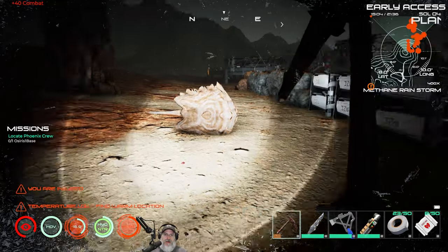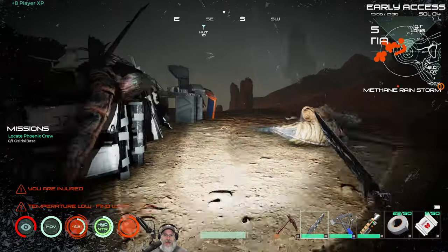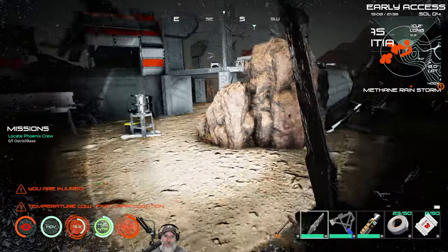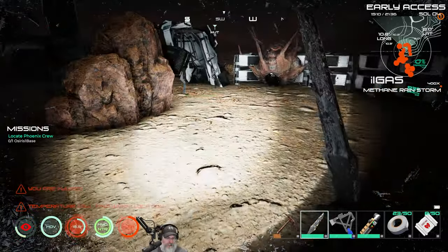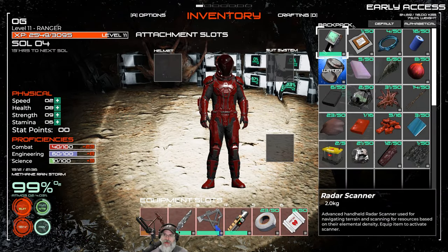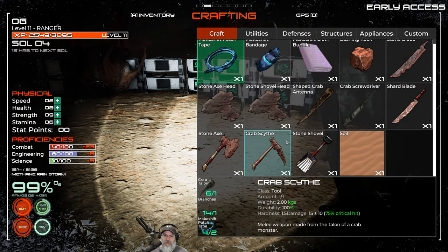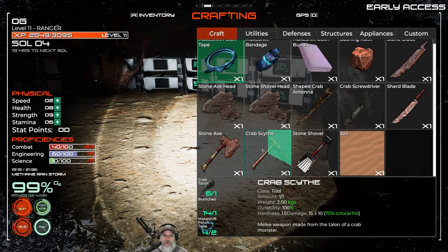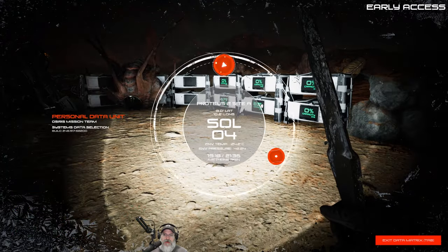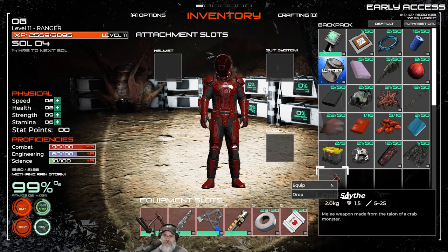Let's get rid of this minotaur and that skelepod that's being a pain in the neck. This is a parasite. We don't need any more alien hide - I think we have enough for the whole rest of this playthrough. What we do need to do is replace our crab scythe because it's getting pretty broken. So let's go to F2 and make a new crab scythe, because we already have all the stuff in our inventory to do that. Once we get the repair upgrade, we don't have to make a new one anymore - we just repair the one we have.